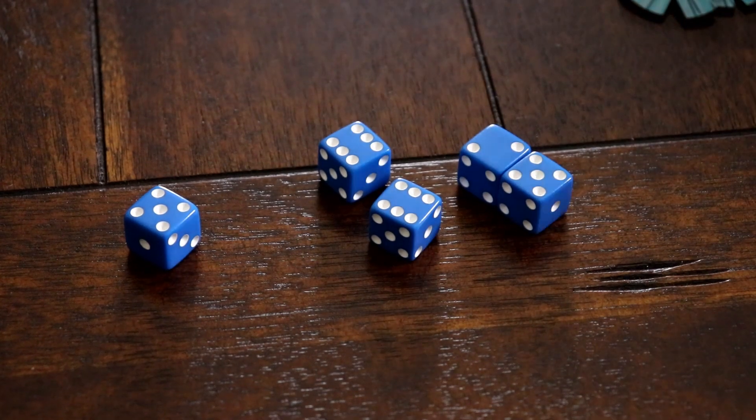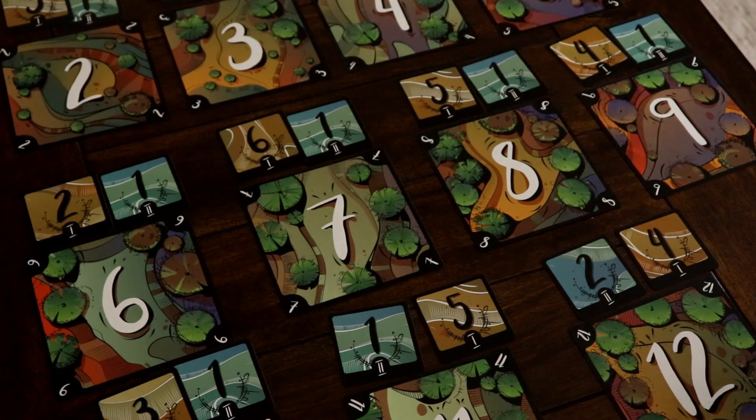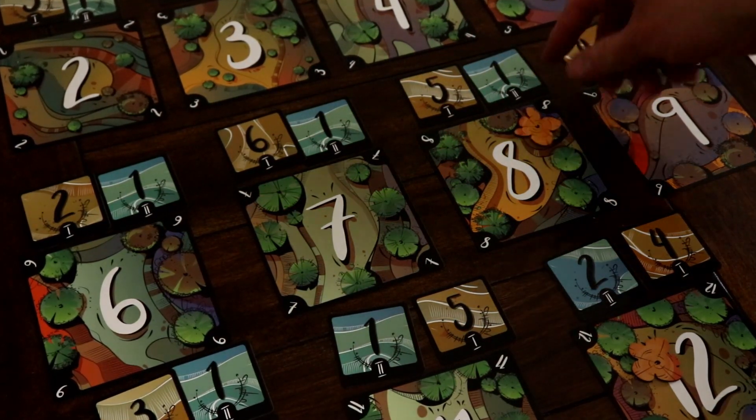There will always be one die per player that goes unused each turn. After ten turns, players will have exhausted their pool of tree tokens and the game will end.